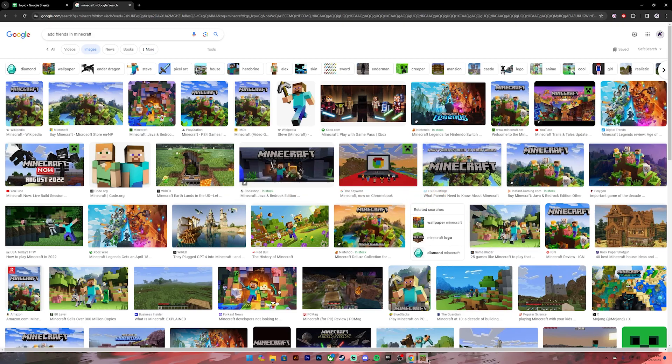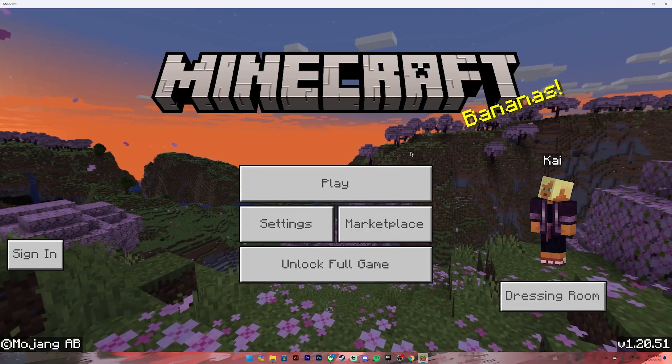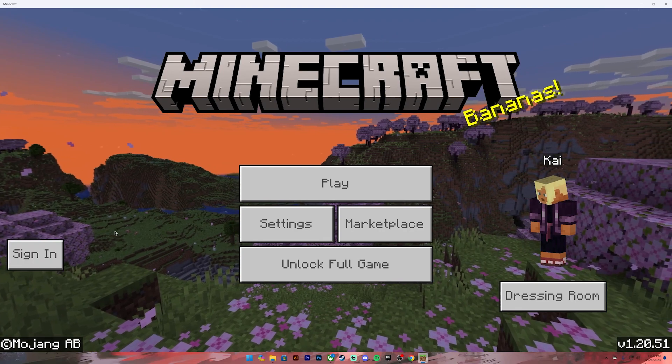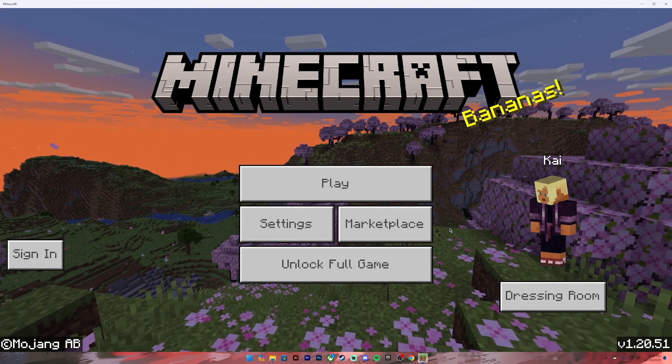First of all you need to open the Minecraft application. Once you're on this application make sure you log into your account. To log in, click on this sign in button and enter your login credentials. Once you have done so it will take you to this page.